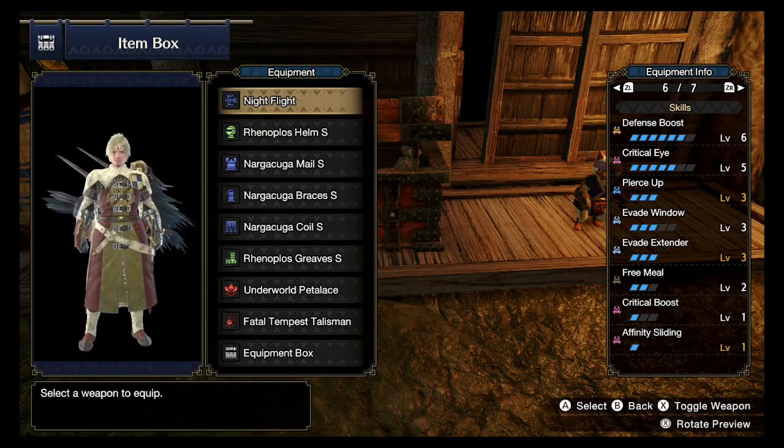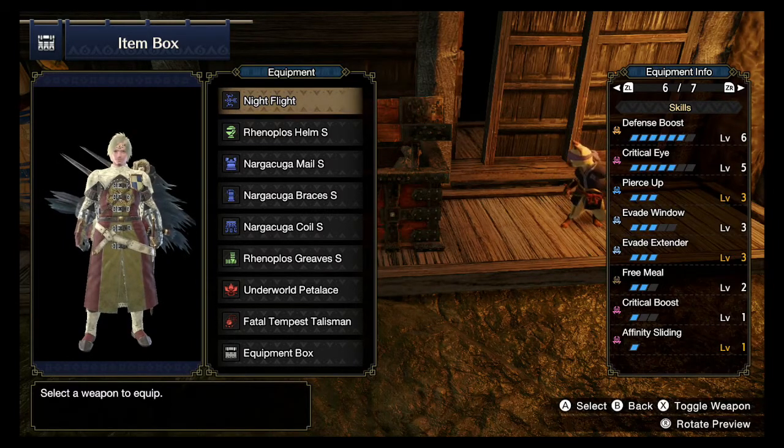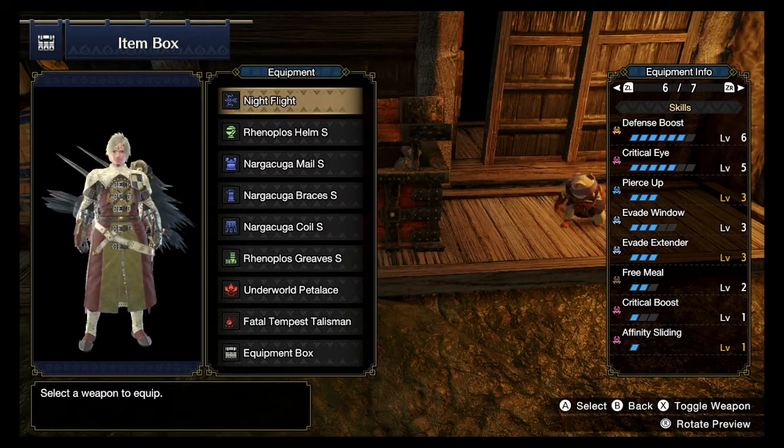We have Defense 6, Critical Eye 5, Pierce Up 3 — the most important thing on the build. We've got Evade Window and Evade Extender for extra defense if you're getting hit. You have enough gem slots that if you wish to take Free Meal off, you can add a resistance to an element you need — fire, lightning, or dragon. Any form of resistance, you have the slots for them, which makes this build more customizable than one would think.